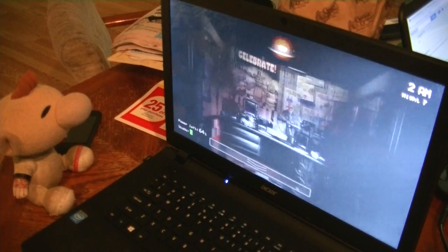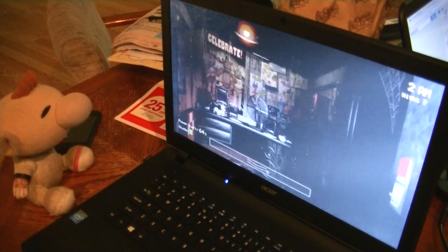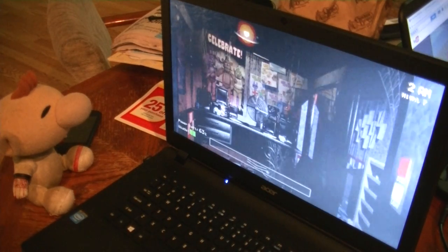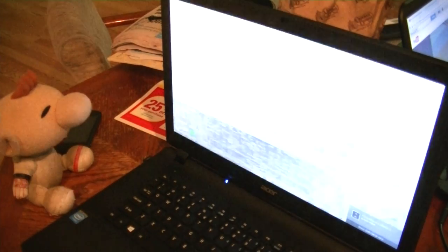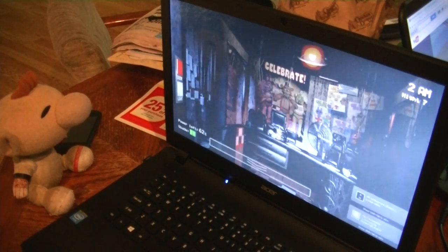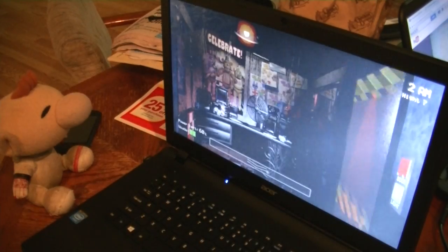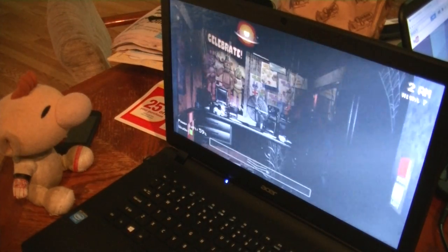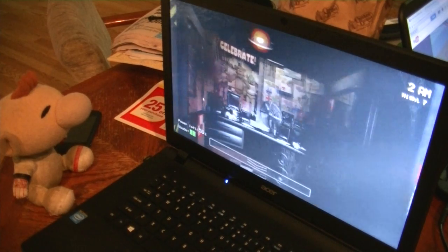I'm at 64% power and it's 2am right now, so this is a great strategy to use when you're safe on power. I think it's a good time to check on Foxy — he's still in his pirate cove. That's good.